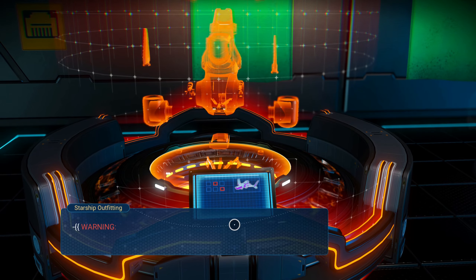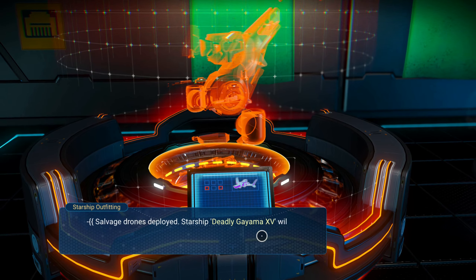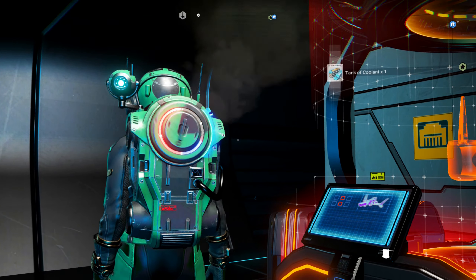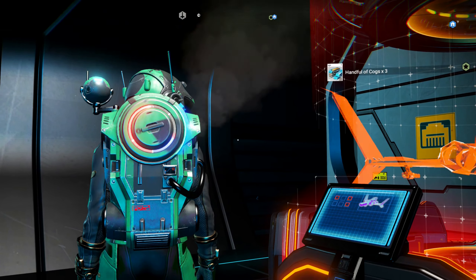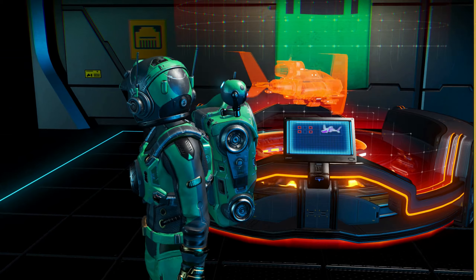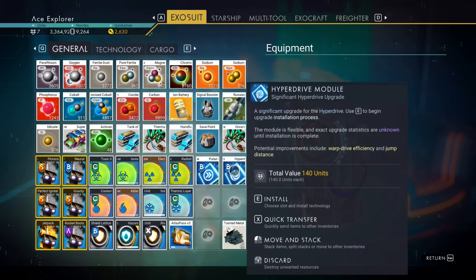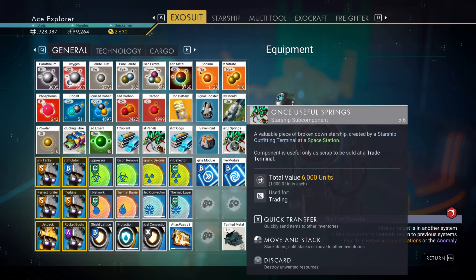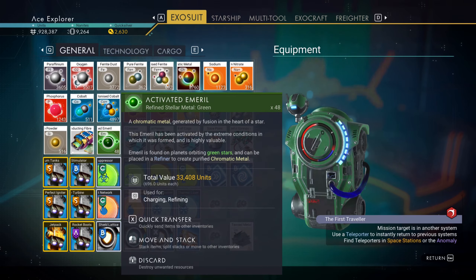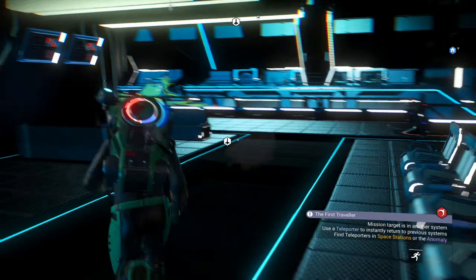Scrapping the ship — I got plane scrap, some hyperdrive modules, a handful of cogs and springs. Sadly I didn't get any slot expanders, which isn't fair. I did get some activated emerald though. Now I'm stuck with that other ship — it's a C rank. It's the beginning ship, but I don't really need it. I'll just scrap it when I actually need the space.